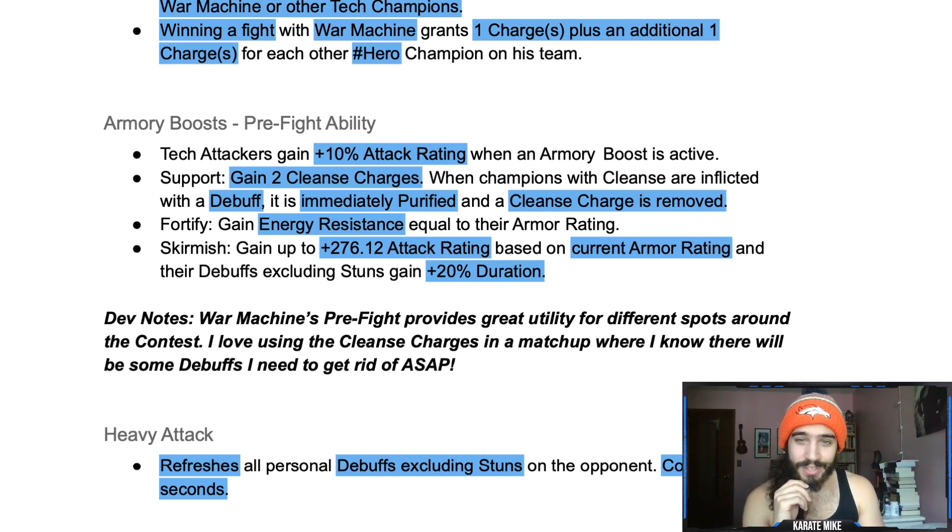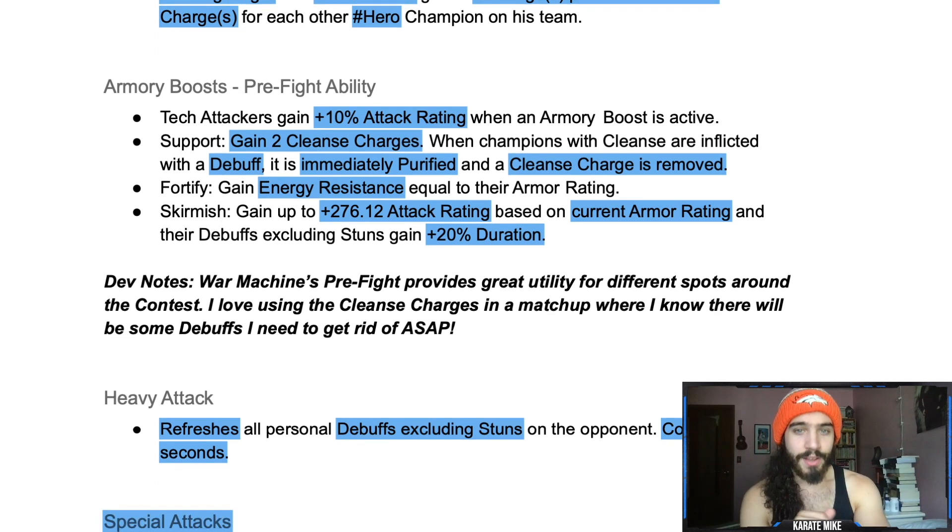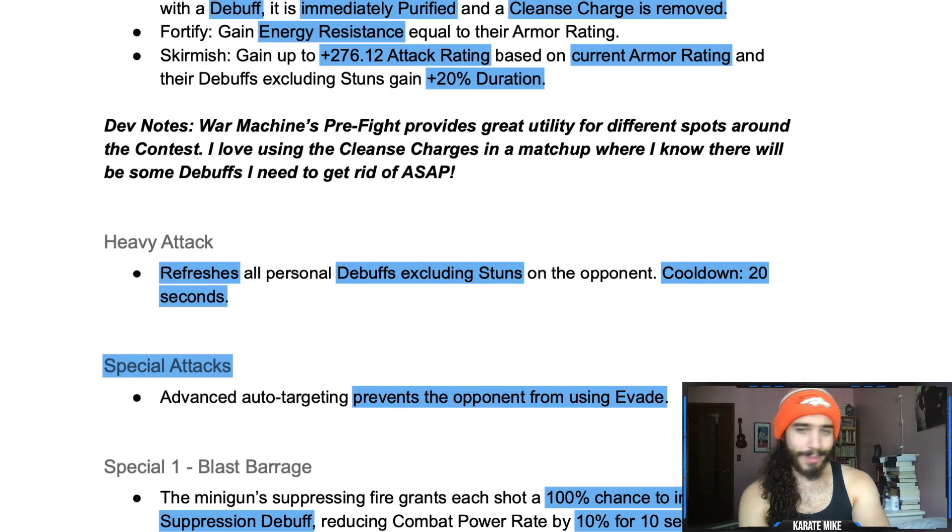With Fortify active, you also gain up to plus 276 attack rating based on current armor rating, and debuffs excluding stun gain plus 20 duration. So there's lots of potential here — let's jump into his actual abilities.